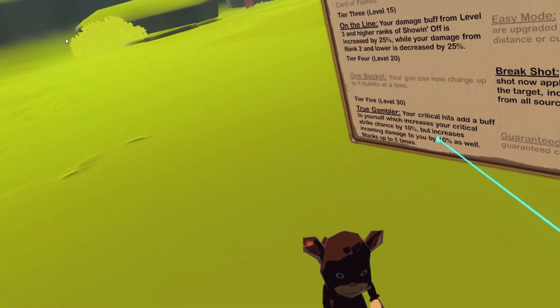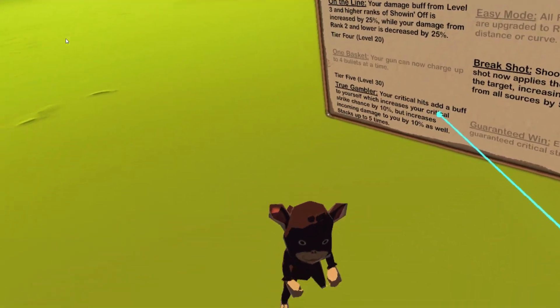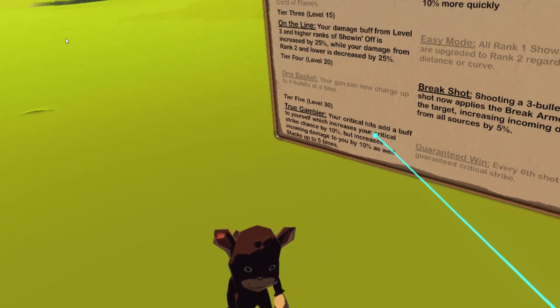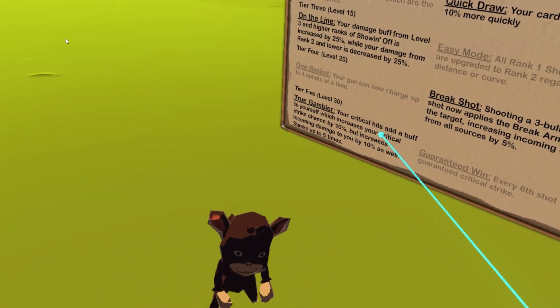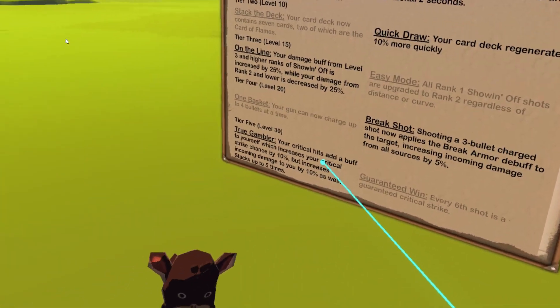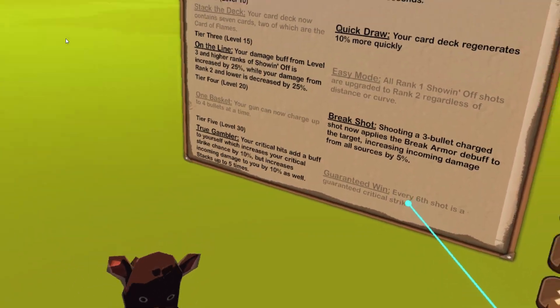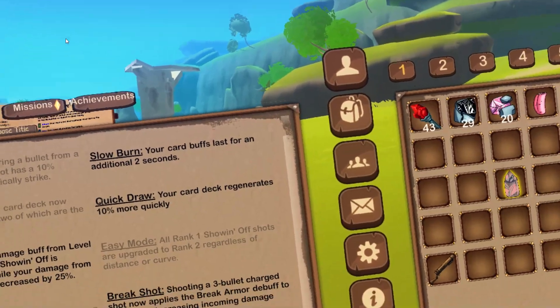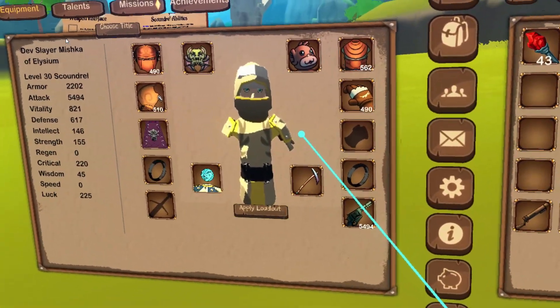'Critical hits add a buff that increases your crit chance by 5% but also increases damage taken by 10%.' It makes you a glass cannon, but you shouldn't be taking damage as a DPS anyway — the tank takes damage, the healer heals you. I prefer this over 'every sixth shot is a guaranteed crit' because you should be critting more than every six shots as a Scoundrel.